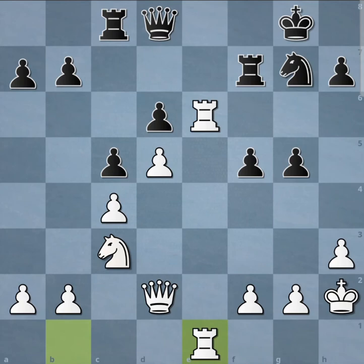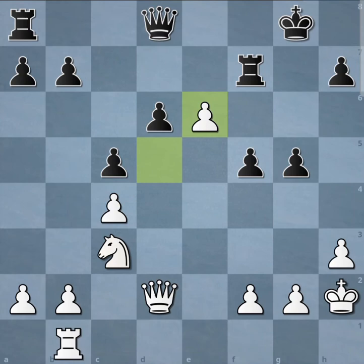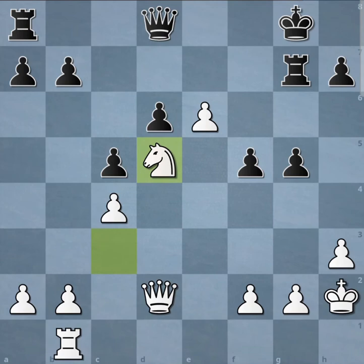In the actual game, you get to see a perfect example of a domination exchange sacrifice. Knight takes e6, d takes e6, rook g7, and here white just brought everything in. White played knight d5, black tried g4 — didn't really do anything — white just played rook e1.